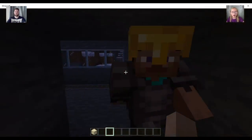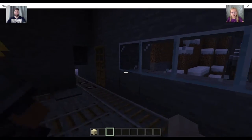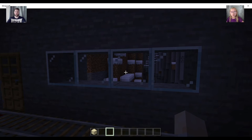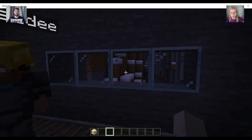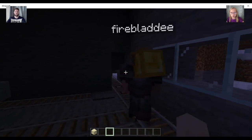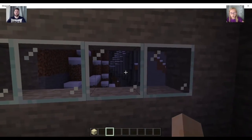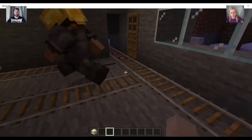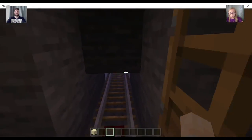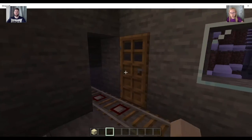It leads to something pretty cool — we still have to build it. If you guys in the comments put what you think you're about to see, that'd be amazing. There's a nice glass window to look out, and Sophia, do you want to do the honours? As you can see there is a train track — a minecart track! We don't want monsters getting in, there's a spider right there.